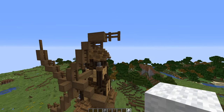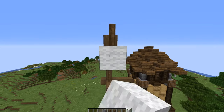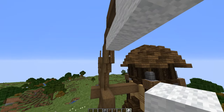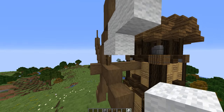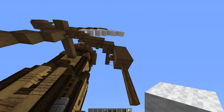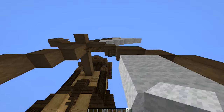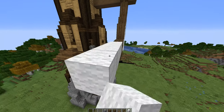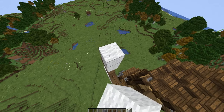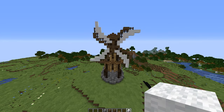Now grab your wool — any color you choose. Starting just below the very top fence post, come out 1, 2, 3, 4, then go down 1, 2, 3, 4, then come in 1, 2, 1, 2, 1, 2, 1 to fill in the sail shape. Repeat this same wool placement pattern on all four fan blades — out 4, down 4, then stepping in along the diagonal — to complete all four sails. There is your fan.